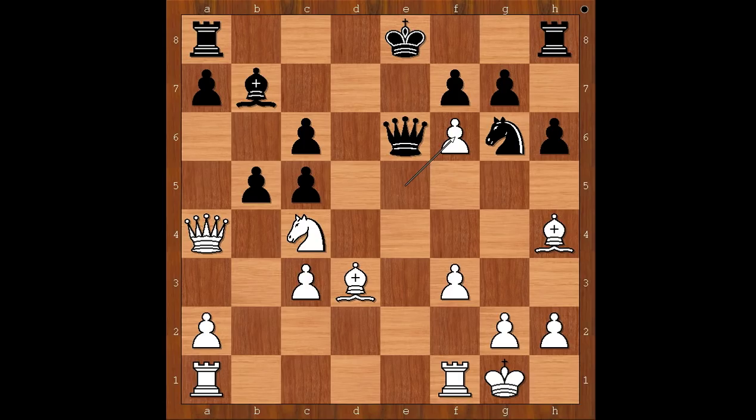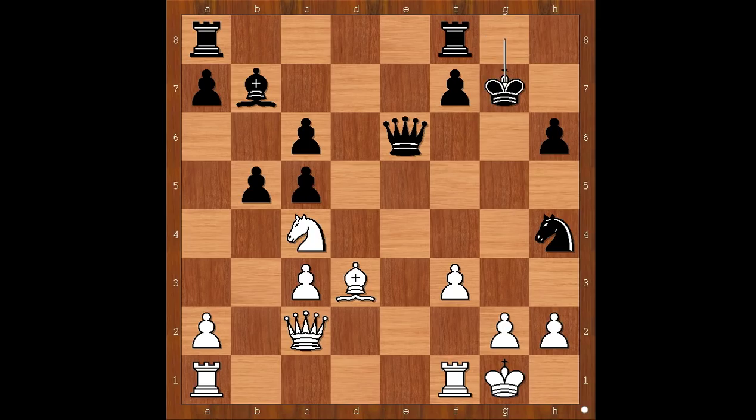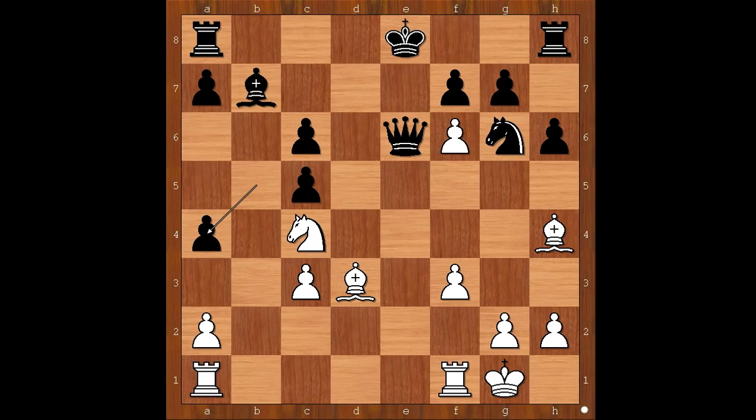Black to move. B takes on a4 — who can resist this move? Well, if castling, queen goes to a safe spot. And if knight takes on h4, f takes on g7, and after king takes on g7, rook from a to e1. Let's say queen moves to f6, then knight to a5, and white is better. Back to our game. Pawn takes queen was played. F takes on g7, attacking the rook. Rook to g8. White to move.